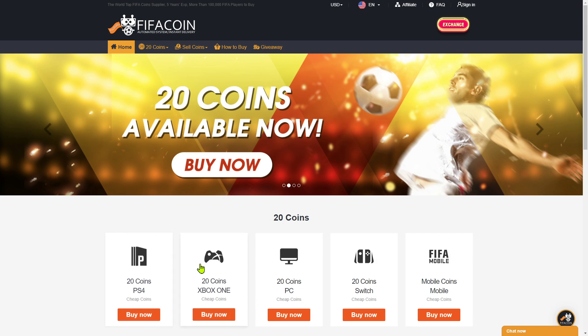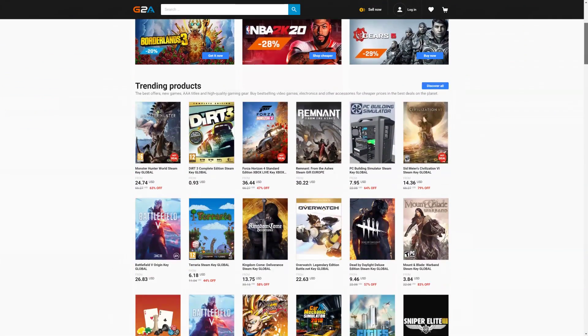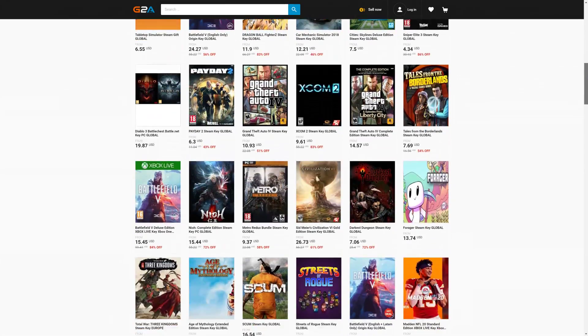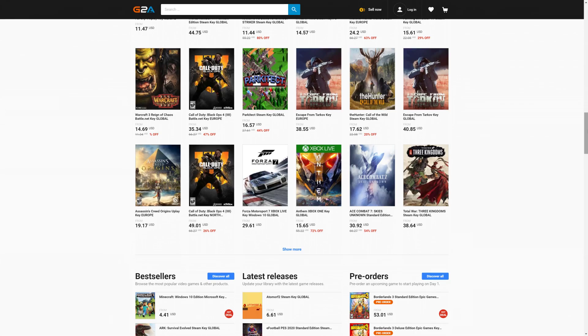Get your cheap and safe coins within 10 minutes from the cheapest place on the market. Follow the link in the description and use the code CRASI for a huge discount. And if you want to buy cheap game codes and prepaid Xbox and PlayStation cards, G2A is the place for you. Check the link down below.